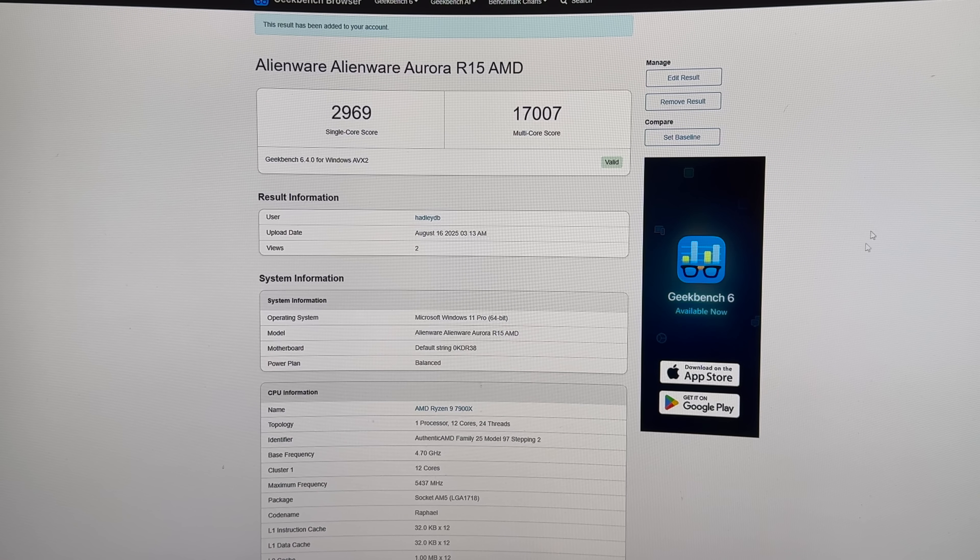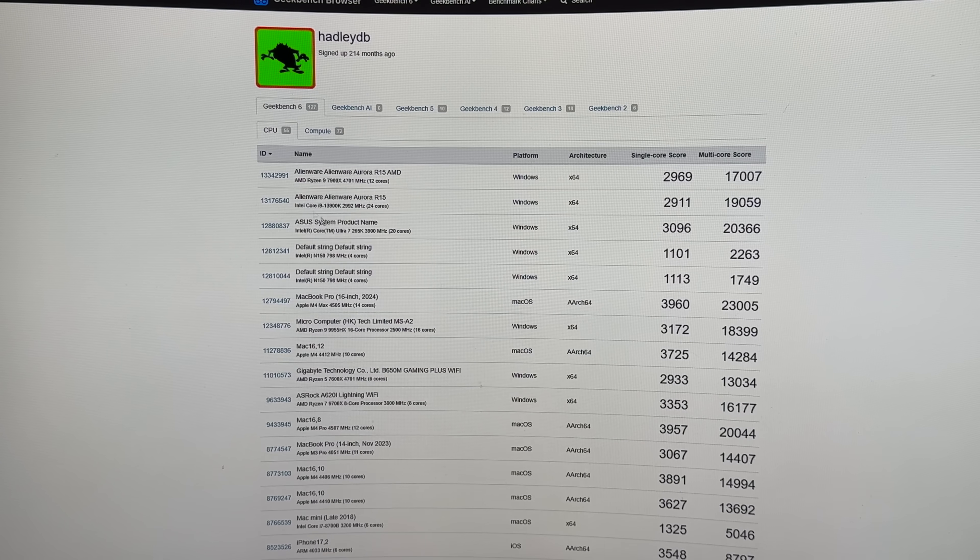We have a single core of 2969 on the 7900X and 17007 on the multi-core score. There's the i9-13900 — pretty close. The 13900 looks like it does a little bit better in multi-core. Then the Ultra 7 265K beats both of those. Interesting results.